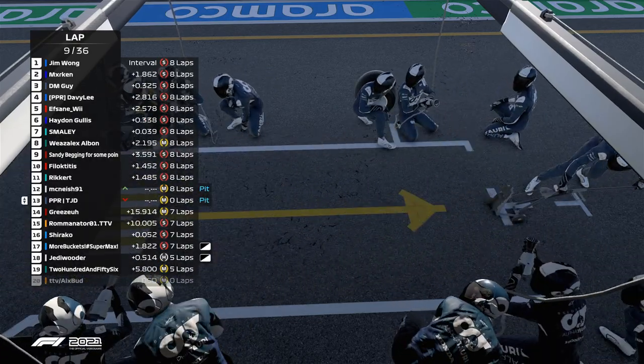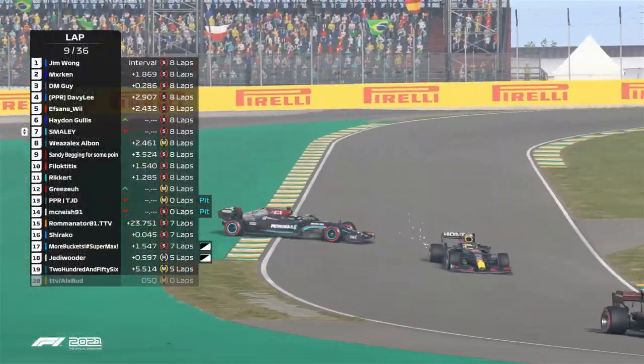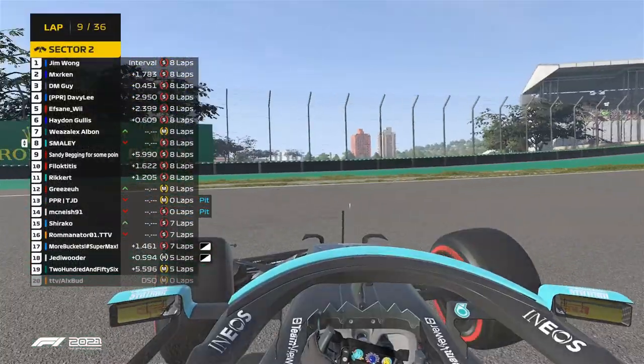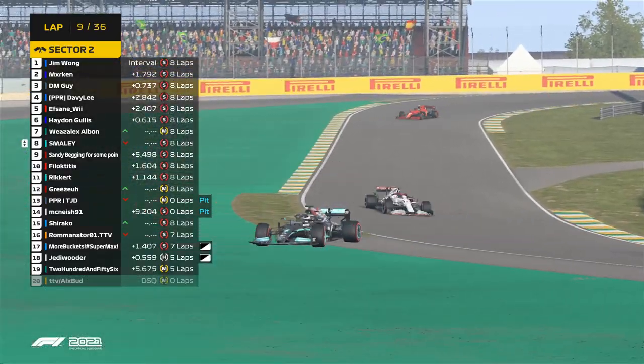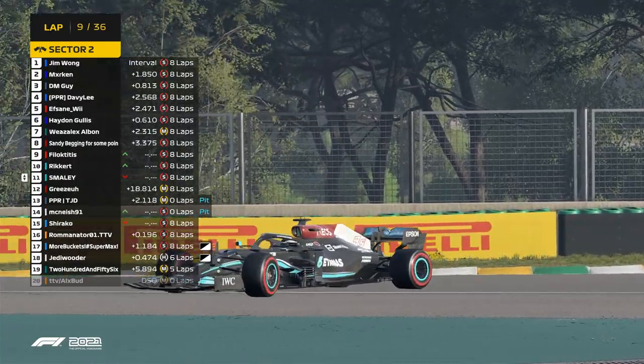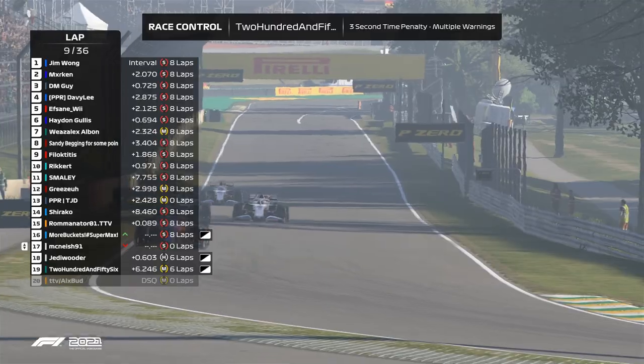Another move - Smalley on the outside of Haydn Gillis at the apex. Smalley loses it - and he's out? Somehow he's kept his car in. That's promoting Weasel to P7 - that's perfect for him, he needs this in this race. Sandy Baggy back to the A12, as 2.56 gets a three-second time penalty, and now collision detection is not off.